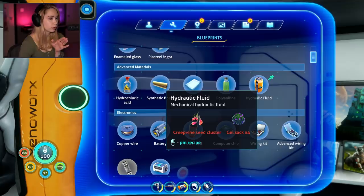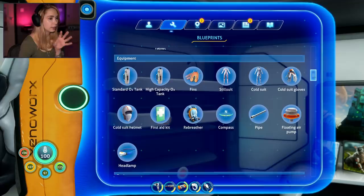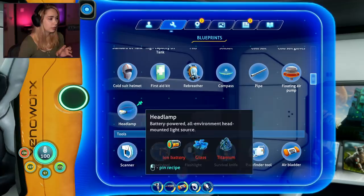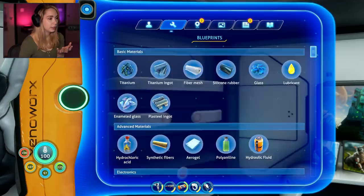We can make this as well, but we need an outdoor grow bed so I can grow more gel sacs. We need that — that is my main thing that I want right now. Outdoor grow bed. I really wish I could make the headlamp, but I don't know how to make an ion battery, so I can't actually make that yet.